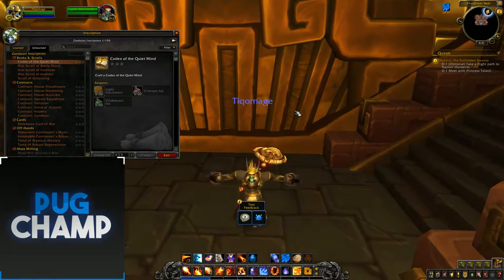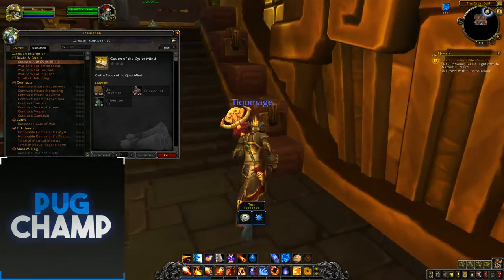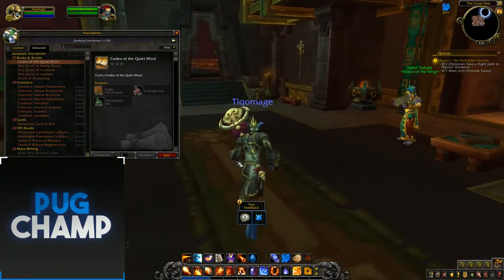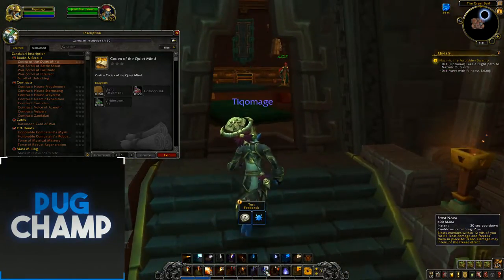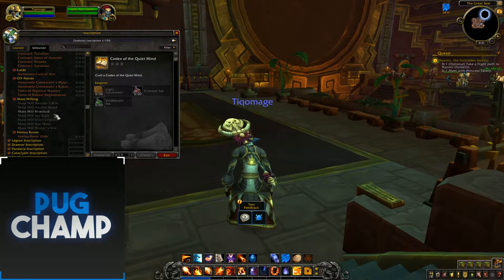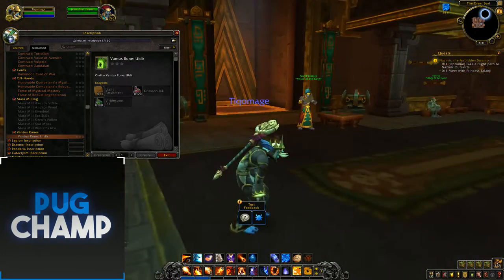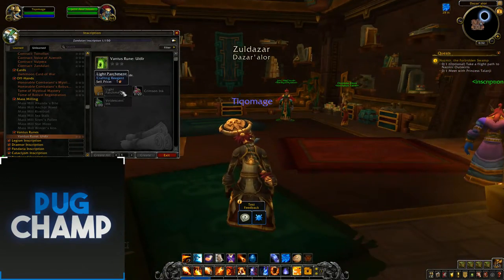Hi guys and welcome to the BFA Alpha. In today's video I'm going to be going through Inscription in Zandalar, or in Battle for Azeroth. One thing they've kept from Legion is the Vantish runes. The Vantish rune for the first raid is already out. I don't know if Crimson Ink and these two inks are just placeholders or if there's new crafting, but if there's not, this will be what it takes.